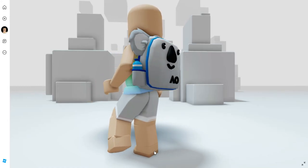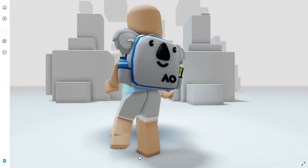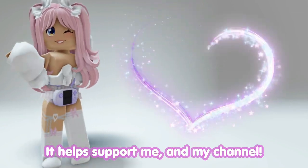Hey Best Dance, want to know how to get this new free Aussie Koala Bear Backpack? Completely free? I'll show you how. Let's go! Don't forget to use star code Kristen when buying Robux or Premium — it helps support me and my channel.